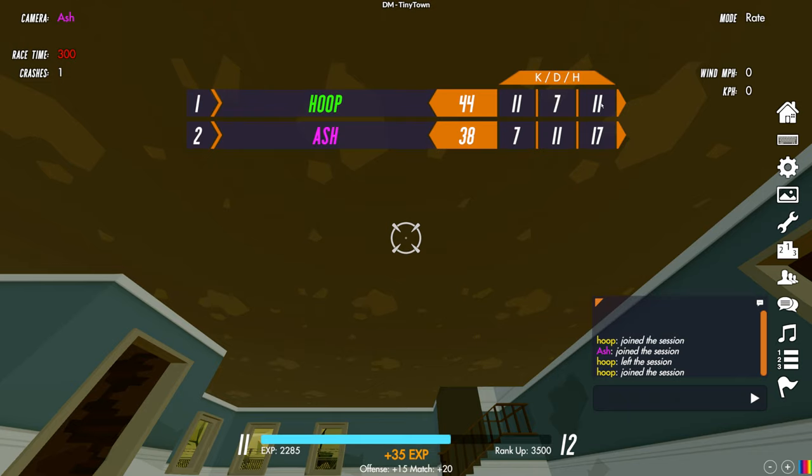Game over — Liam wins with 11 kills and 11 hits. I lose with 7 kills, 11 deaths, and 17 hits — a lot of hits but not enough kills. I got points for offense and for playing the match but not for the win or being top ranked. That's deathmatch — there's quite a lot to explain, but once you're in it you just think about the weapons, the other players, and your strategies to be as strong as possible when engaging other pilots.